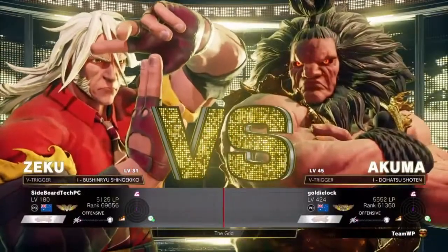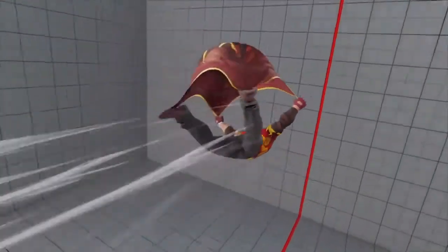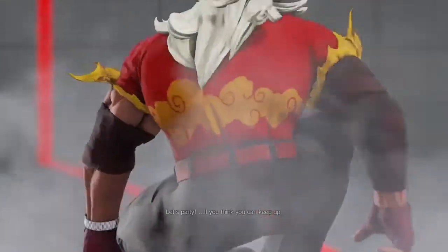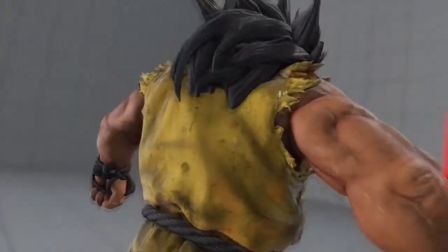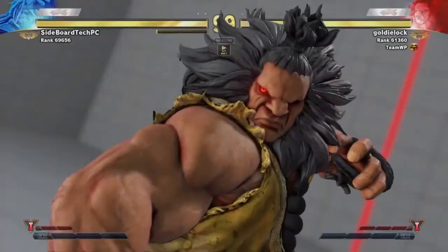This is a top three match from last week's Fledgling Fighters. It's Sideboard's Zeku on the left versus Goldie's Akuma on the right. There's a lot of stuff that happens at the very start of this replay so bear with me — I'm going to be pausing a lot to show it off.